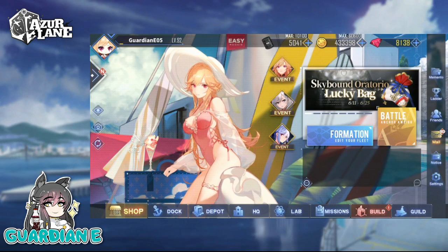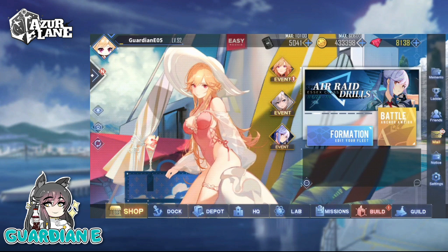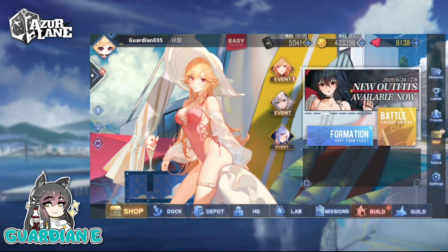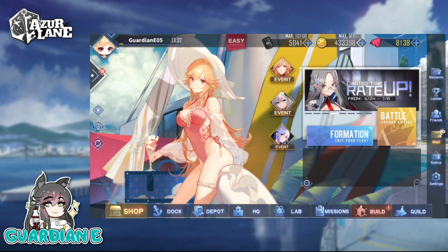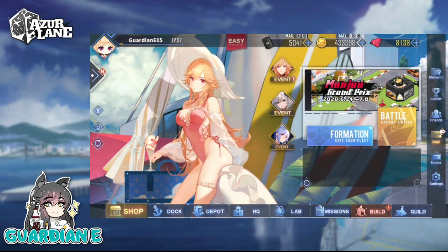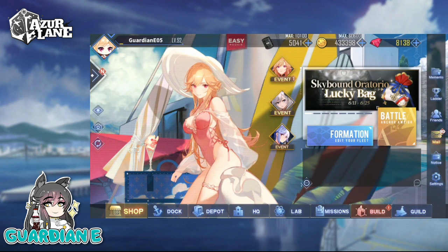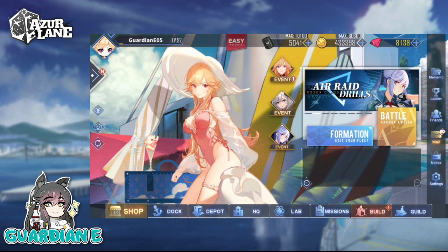Hey everyone, GuardianE here with another build and construction video in Azure Lane. We just got the update for the Air Raid Drills with Essex rerun on Global, so it's great. It's another opportunity to get Essex, who's a fantastic ship. And alongside her is a number of other submarines making a return, as well as Shangri-La, a new ship for Global that's been out on the Japanese and Chinese servers for some time. We also have the Race Queen skins coming into the game.